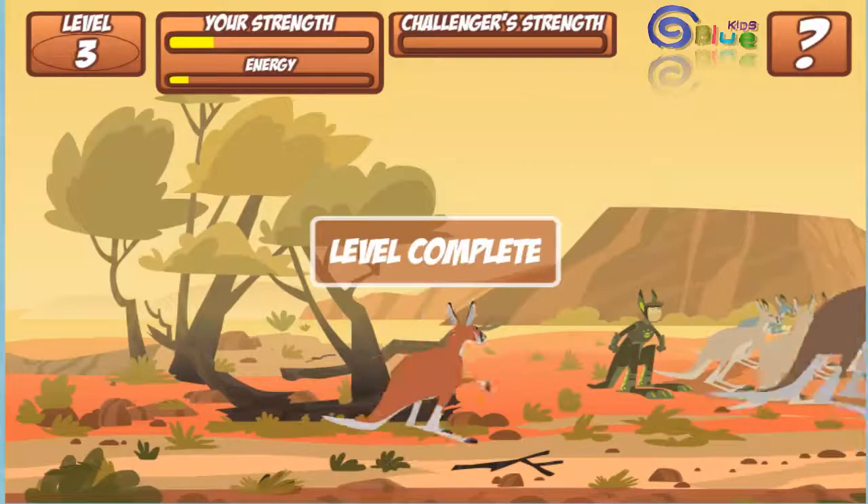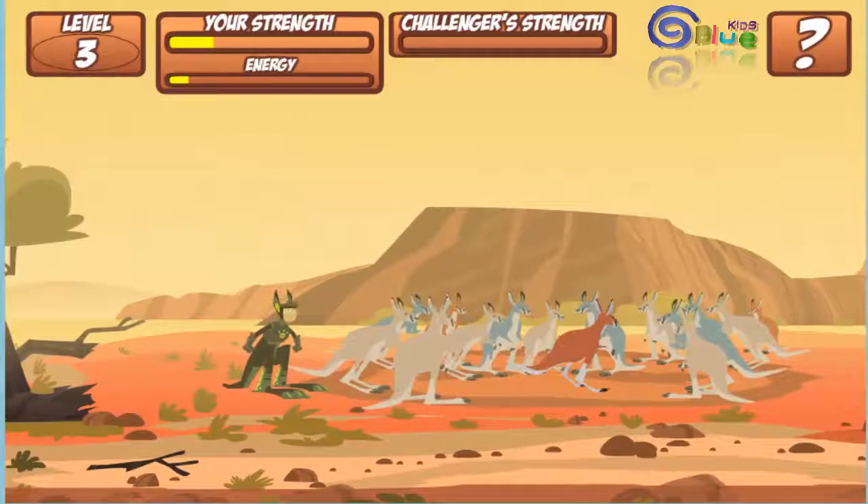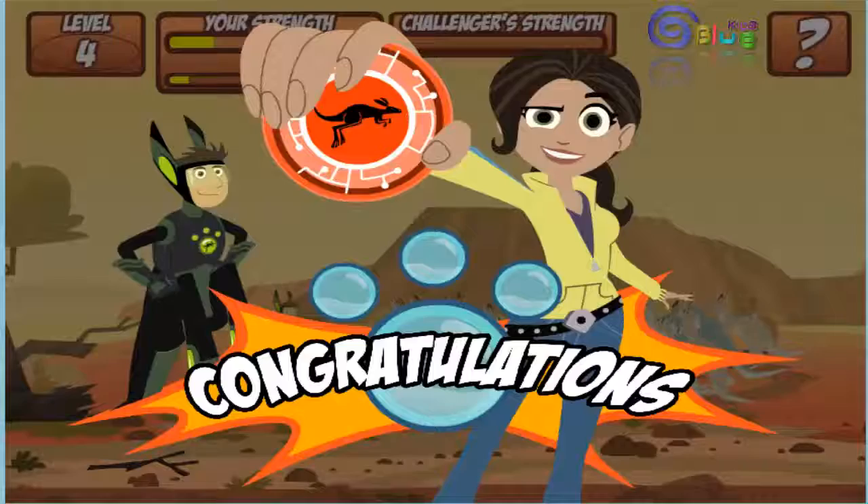Level complete! Congratulations, you've earned your kangaroo disc for your creature power suit. You'll find it in your room in the Tortuga.